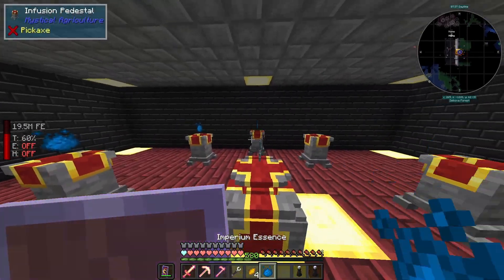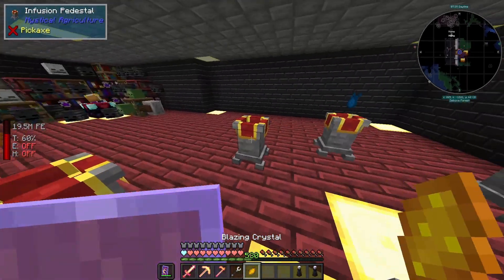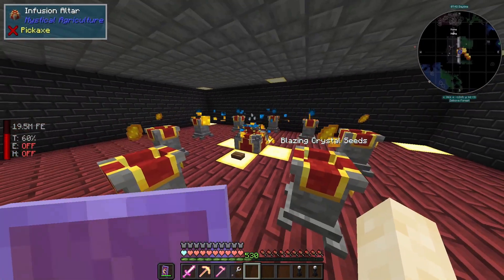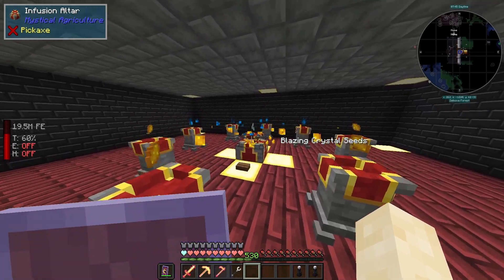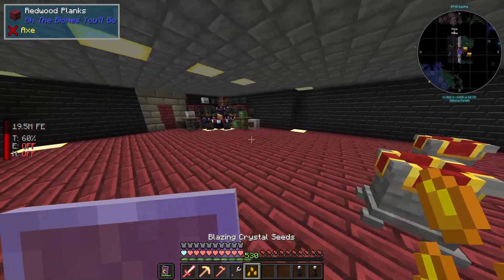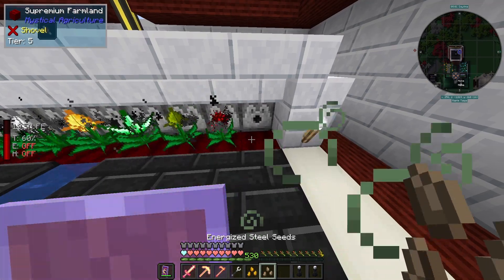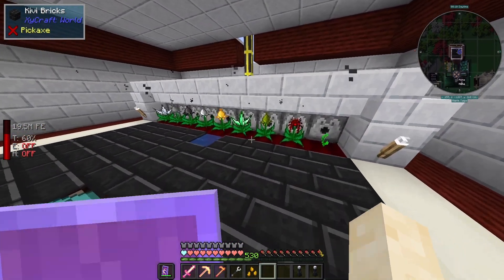Now we combine these in the altar and we get blazing seeds. This is going to help us mass produce up to the blaze tier of the power mod, so we can make blazing reactors, blazing thermo generators — blazing everything, you get the idea.